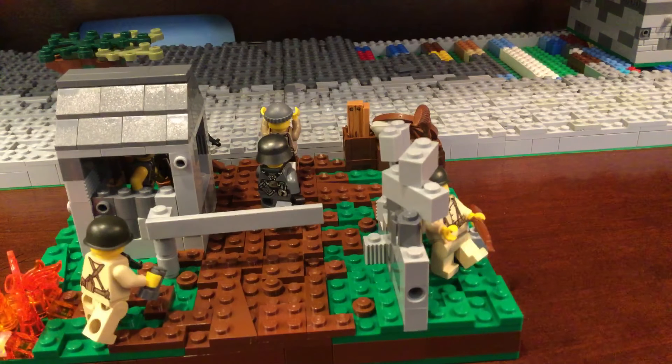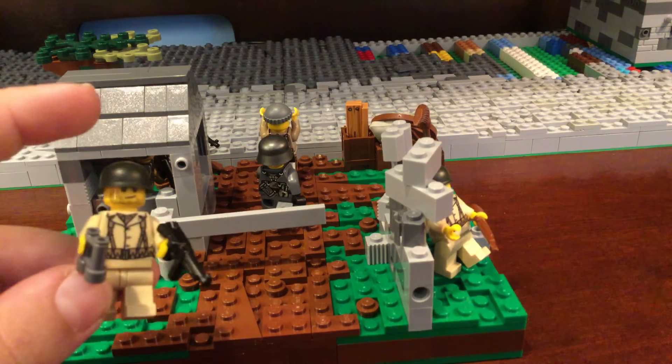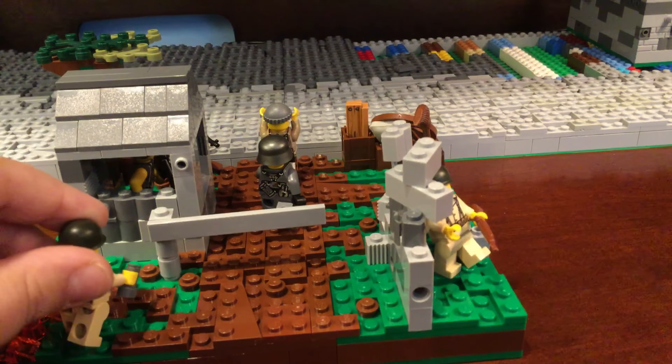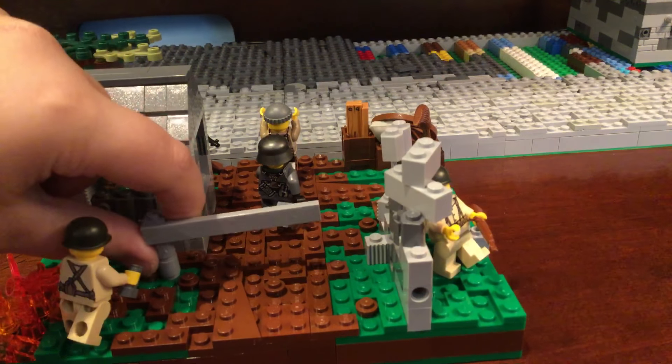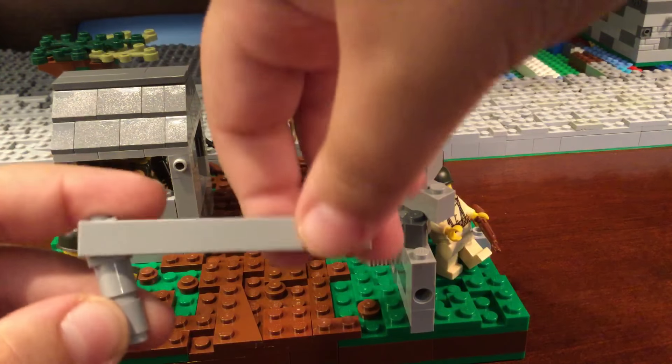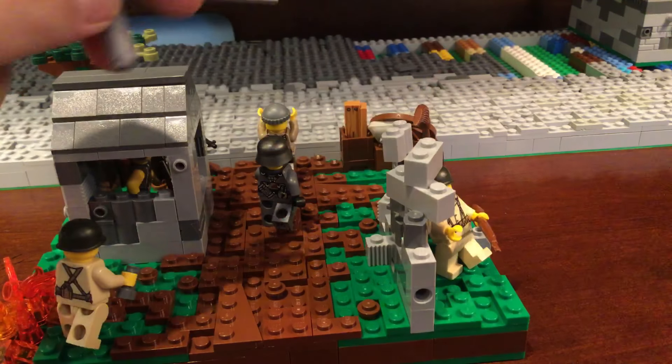I'm getting more brown parts so I can make more stuff, and hopefully someday even a World War I Minimoc. And you have this simple infantryman. And here you have my kind of barricade — it can move up and down, so that's a pretty cool function.